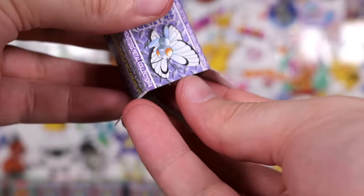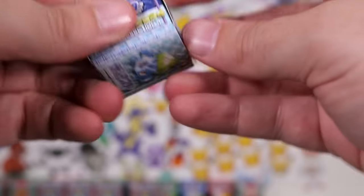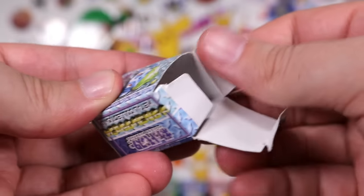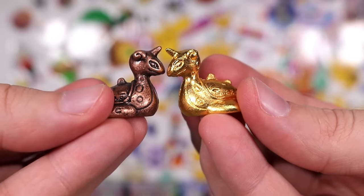Butterfree — let me be free, says this Dratini. Keep calling him Dragonair. Up next, the Bulbasaur box — another gold, a golden Persian with a thick neck. Another Bulbasaur box — we have a Lapras. Gold Lapras. Copper Lapras.